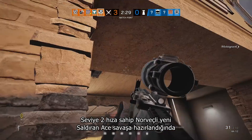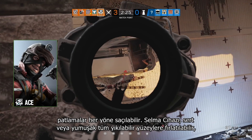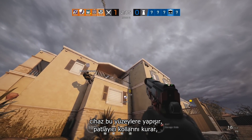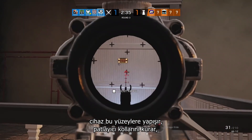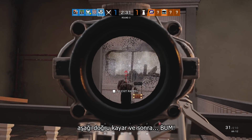Breaches come in threeches when Ace, the new two-speed Norwegian attacker, suits up for action. His Selma gadget can be thrown onto a breachable surface — hard or soft — where it will stick, deploy explosive arms, slide on down, and then... Boom!